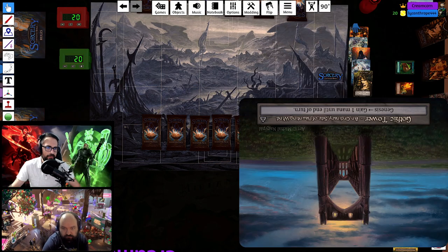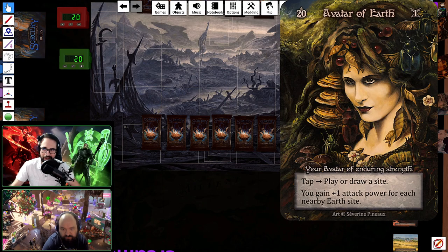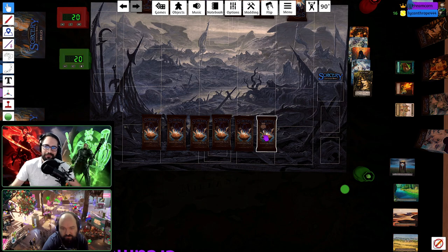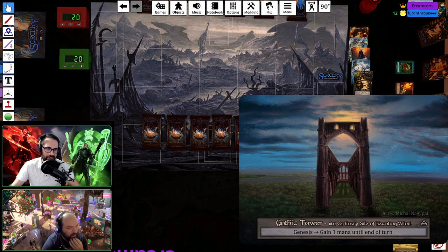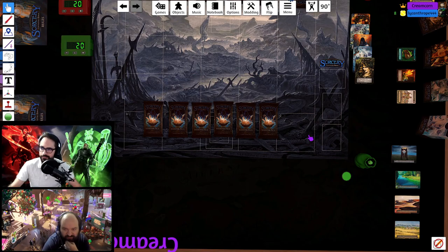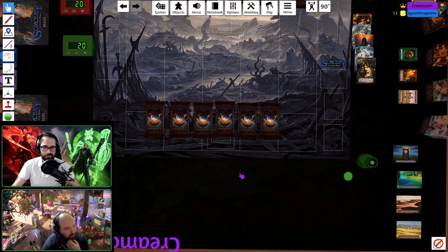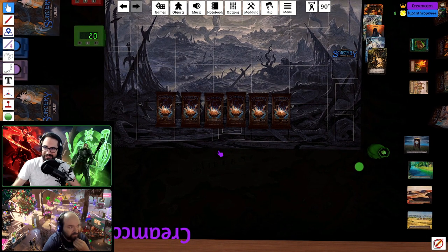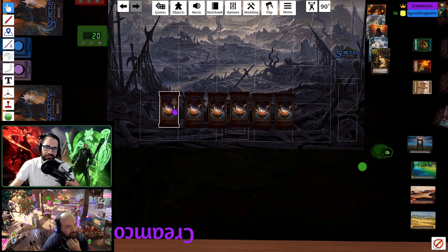You can choose whatever sorcerer you want. Some cards are showing upside down on screen due to the orientation quirk — I can reorient them, but I'll have to do it a lot. What I'm going to do is mute myself in Discord and talk about my deck building so Nathan can't hear, and then Nathan can do his thing.